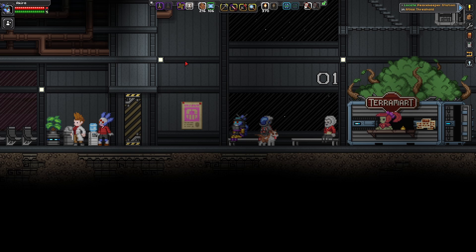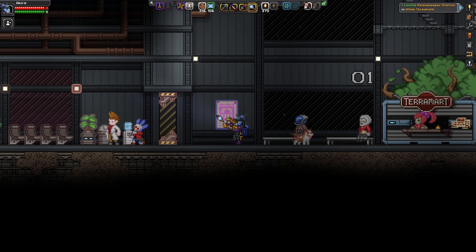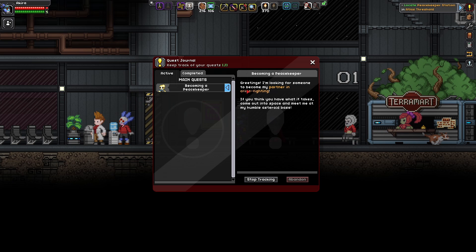I actually accidentally activated the initial peacekeeper quest, which you get from this peacekeeper poster right here. Take a look at this — this job offering has seen better days, the paper is very crumpled and stained. Anyways, let's take a look at what this quest was. This is from this man here, his name is Captain Noble — we'll be meeting him eventually. Becoming a Peacekeeper: 'Greetings, I'm looking for someone to become my partner in crime fighting.'